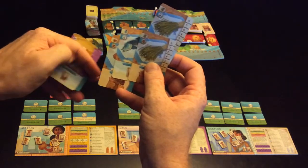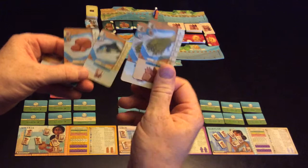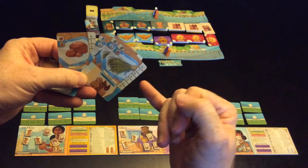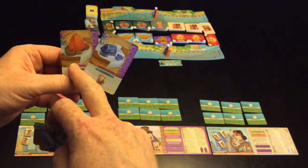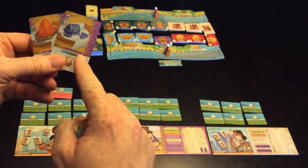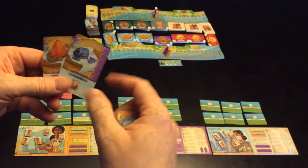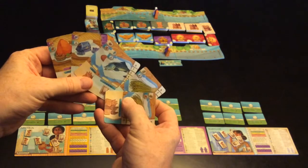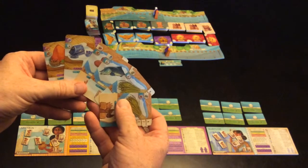Looking at my hand, I've got two flax, a fish, and a clay. So what I'm going to be trying to do is get more flax, because if I get more flax these cards are worth more points. I also have one lapis lazuli and one spices — please forgive me if I've mispronounced that. If I turn in one of them I'll get one point, but if I can turn in six of them I'll get eleven points, so it's worthwhile doing that.